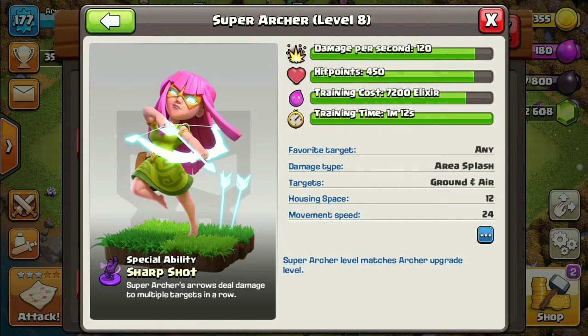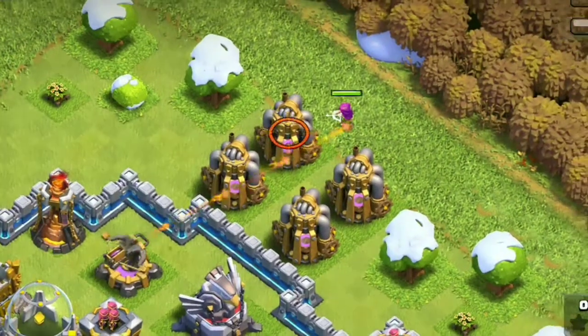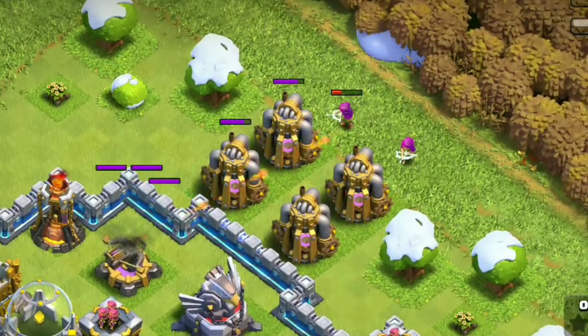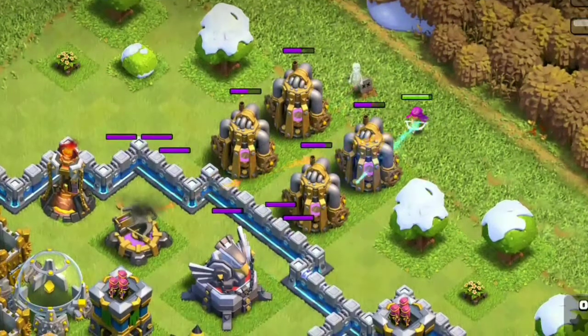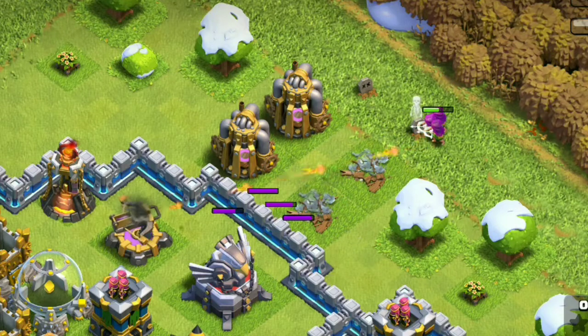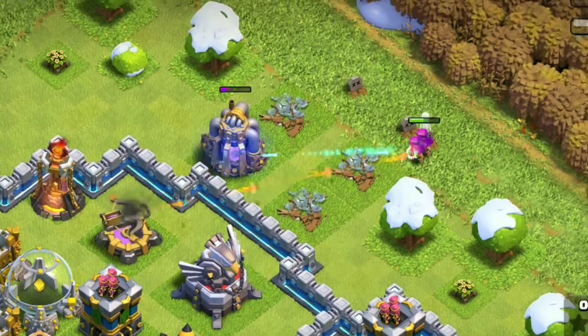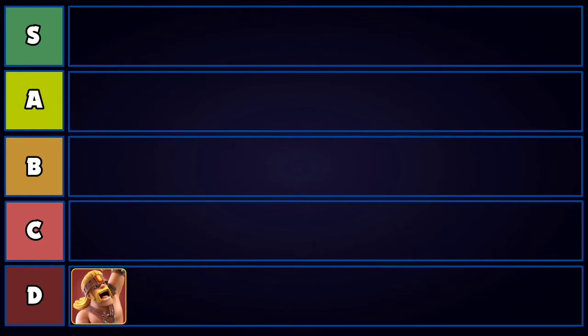Next we have the Super Archer. With its insanely long range you can easily snipe away buildings that are far ahead, but it's still really base-specific. At 12 housing space you're not getting good value, and the hit points seem pretty low so it can go down quick. We're going to put it just above the Super Barbarian at C tier.